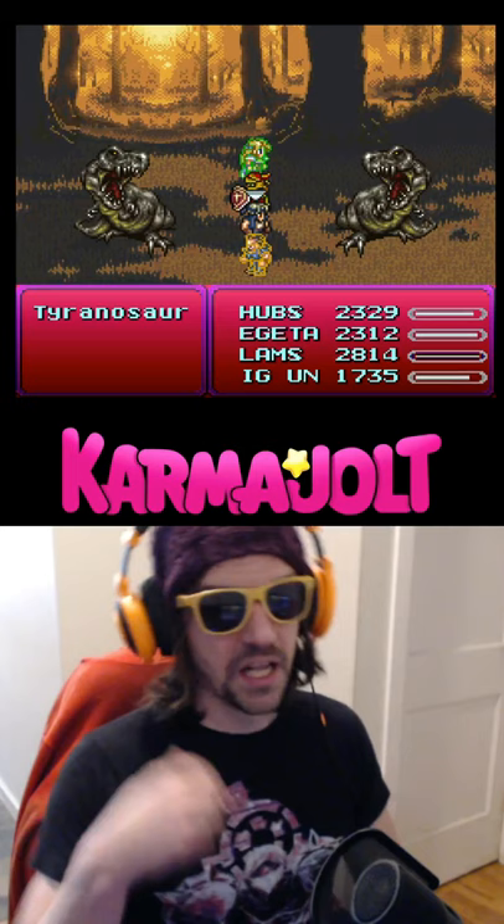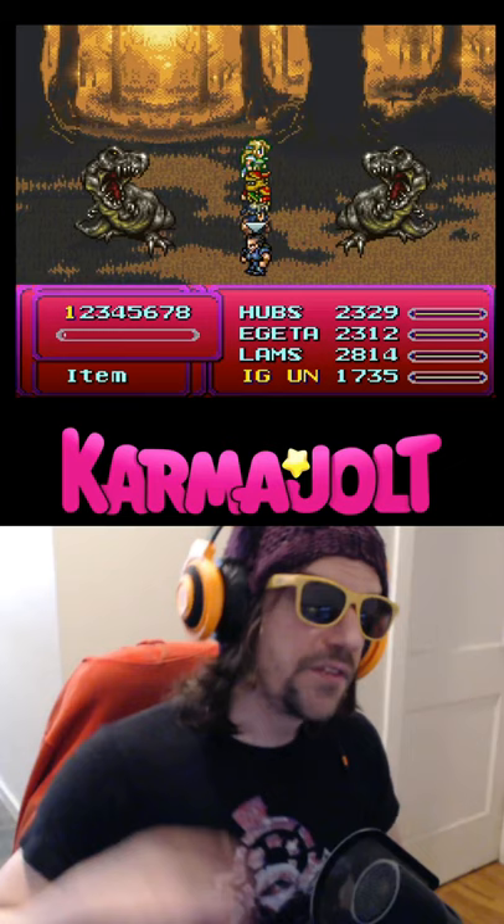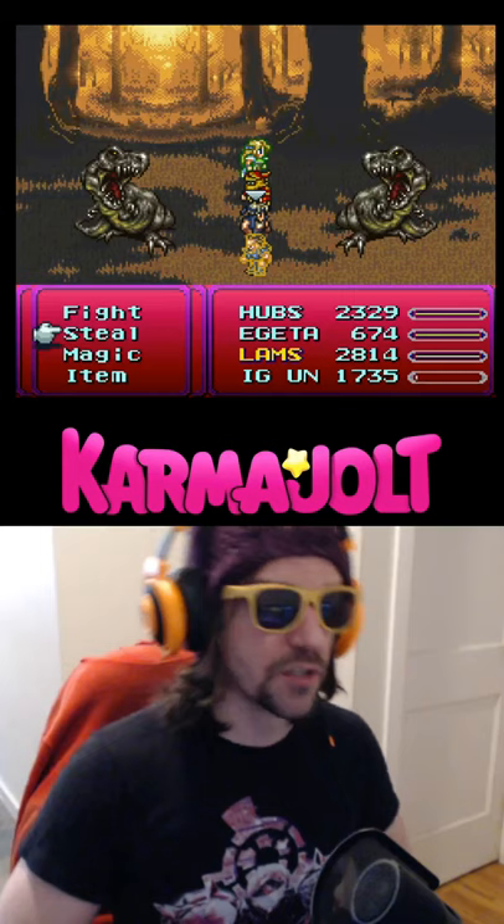First, get into a battle with Cyan in your party, then use his level 2 sword tech ability which is called Retort. Under normal circumstances it will cause him to counter a single physical attack.